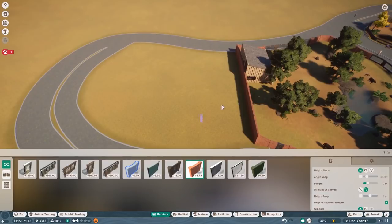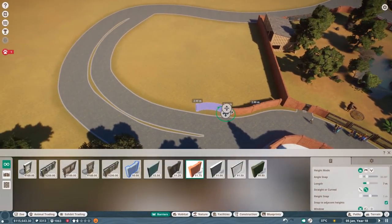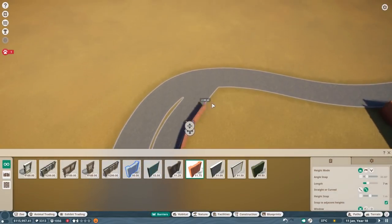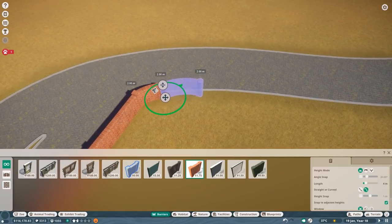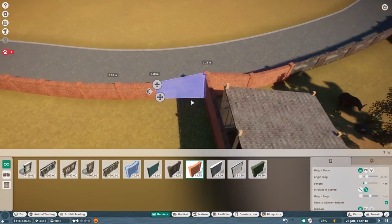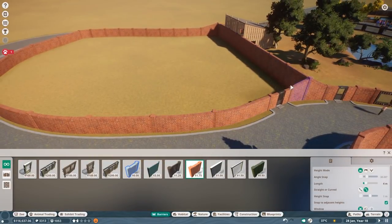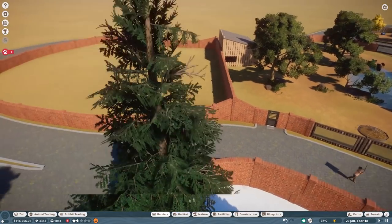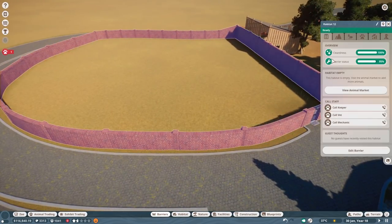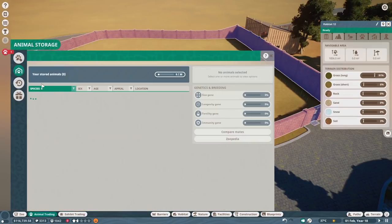First I want to just add these walls in here. I'm curious if this will function as two different habitats or if you have to add another fence for the same habitat - I have no idea if that's a thing.